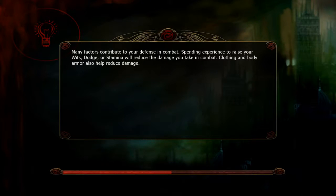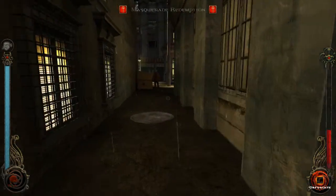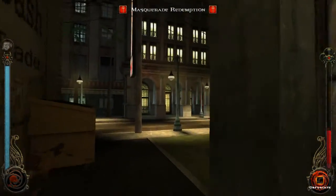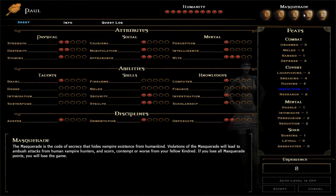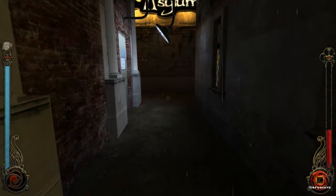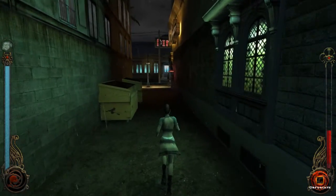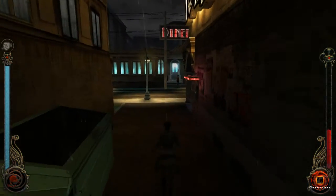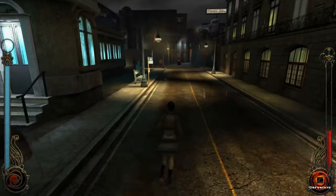There we go. Then we gotta go talk to our buddy. Oh, there's some thunder outside — damn. Masquerade redemption — I didn't know I needed redemption. Look at that, Masquerade's full! I was doing that for the money. Let's go visit Kilpatrick, and then we should be able to just move on with the story. That's important — we've done a lot of side questing.